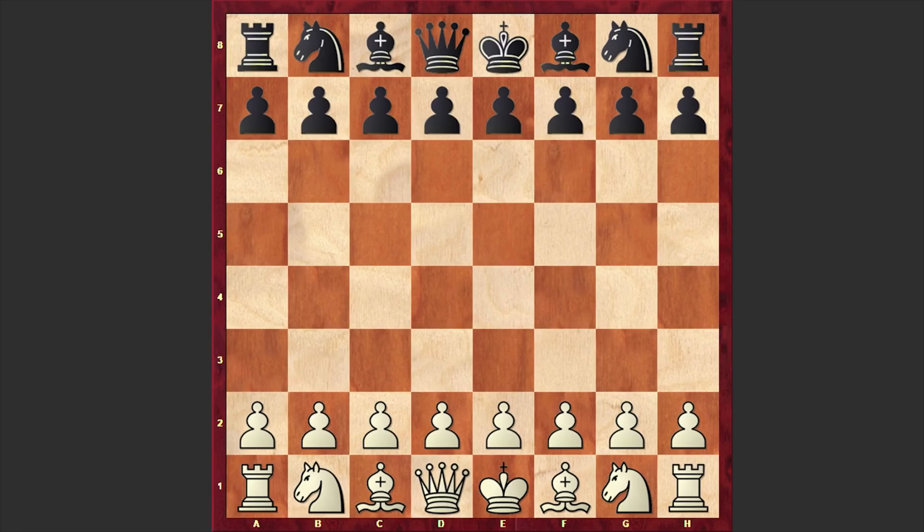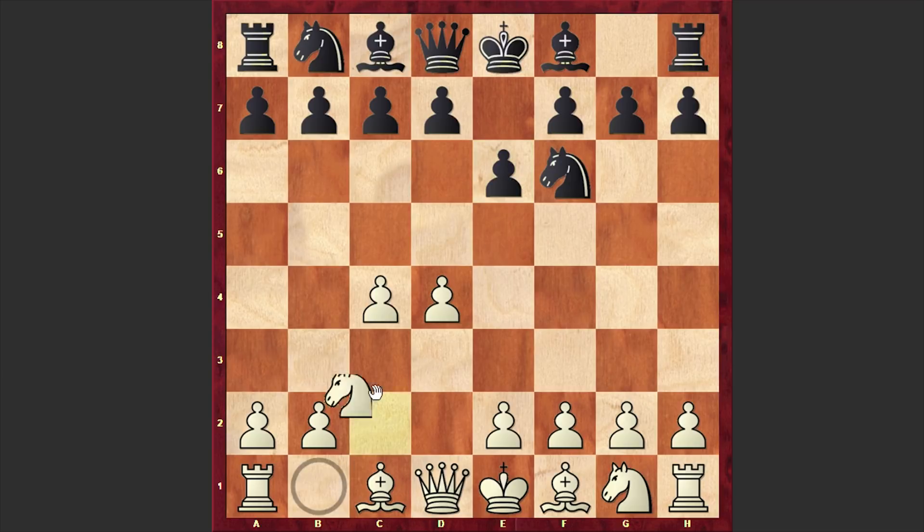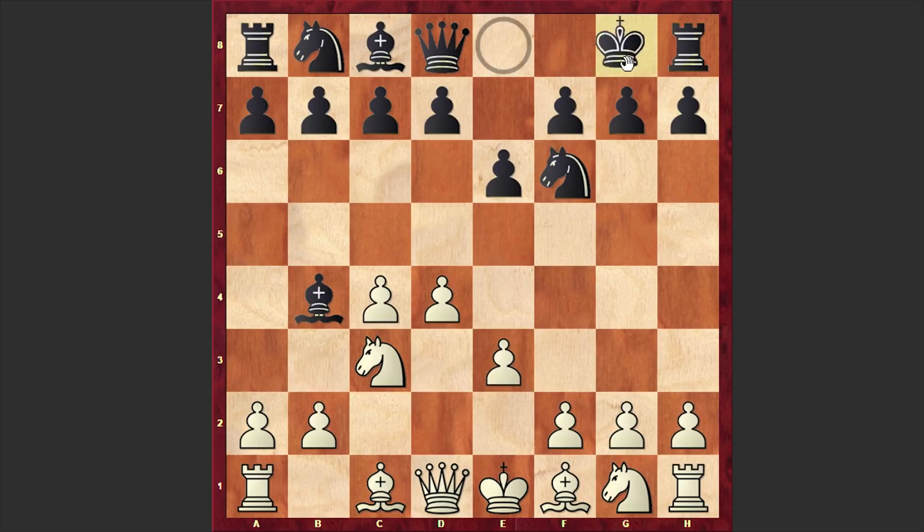In this game, Najer is playing with white pieces and he opened up with d4. Anand responded with Nf6, c4, e6, Nc3 and Bb4 — Anand goes for the Nimzo-Indian Defense. Here we have e3, Black castles kingside, and Bd2 — that's the most popular move.